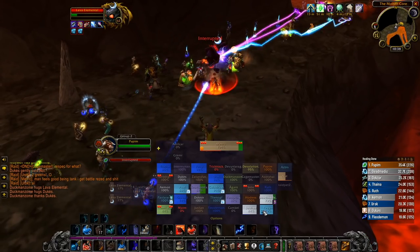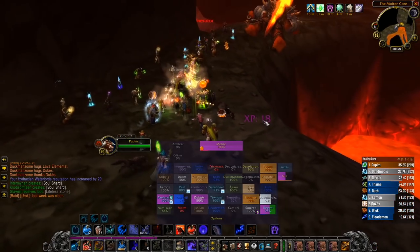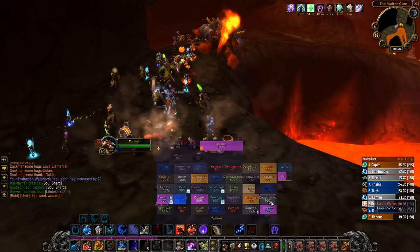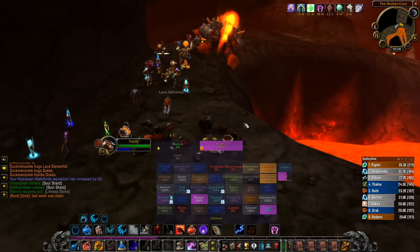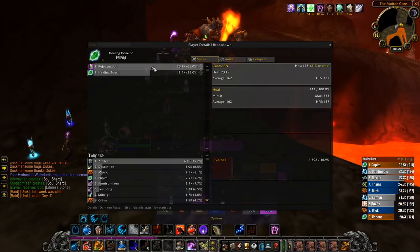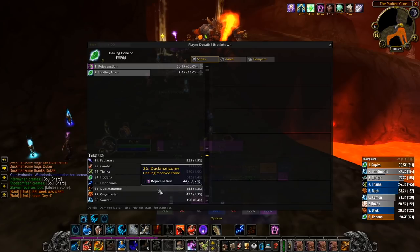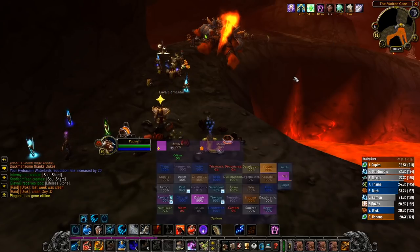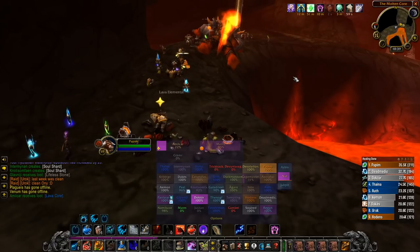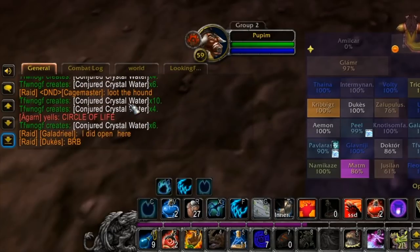Another situation is whenever you need to somewhat quickly get your target to max health so that a second attack won't get them killed. However, these types of situations are actually not that common, besides for tanks. In raids, there shouldn't be any mobs attacking healers or damage dealers. And if there are, after two attacks the player is either dead, or the tank should have taunted the mob away. Basically, this type of situation calls for an instant direct heal, not a casted direct heal — and that's an important distinction to make.